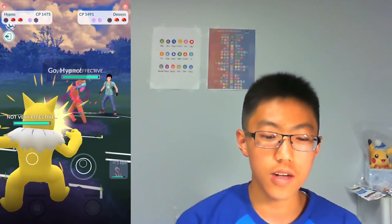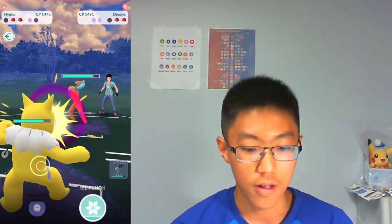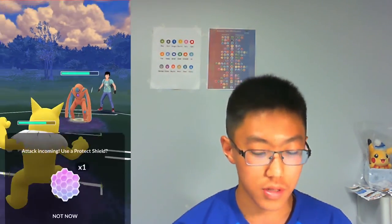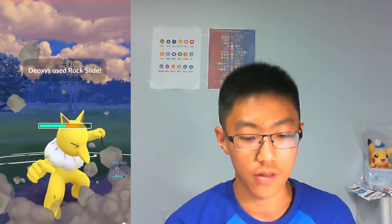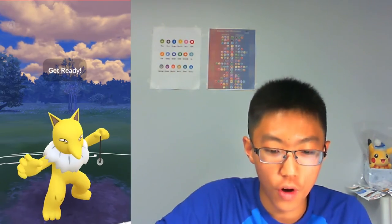Deoxys-D comes back in so I aggressively swap to Hypno. Counters are going to be resisted, Psycho Boost is going to be resisted — only Rock Slides and Thunderbolts will do neutral damage to my Hypno. The opponent throws a Rock Slide but Hypno doesn't care. I fall down to two Ice Punches and decide to bait by going for a Shadow Ball. The opponent shields the first Ice Punch, I no-shield the next Rock Slide, then farm up to a Shadow Ball and throw it — let's see what they do!